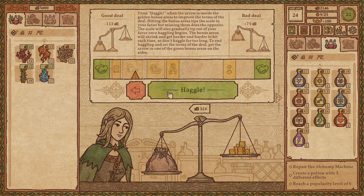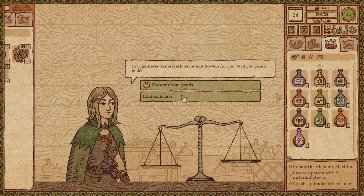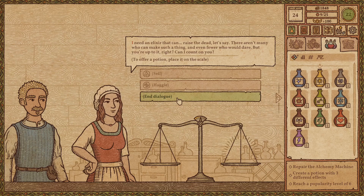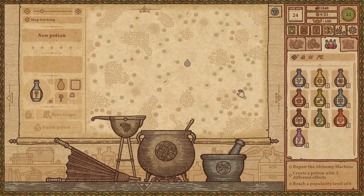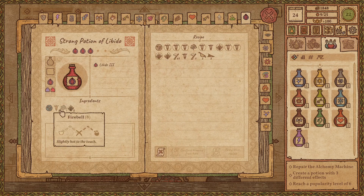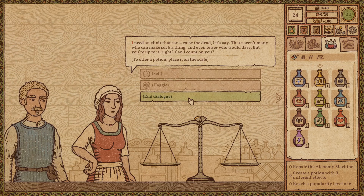I should probably spin down a bit more, but I'm hoping to get to the machine. I need an elixir that can raise the dead. There aren't many who can make such a thing, and even fewer who would dare. But you're up to it, right? I do not know, madam — I think that's down in here. Ooh, wow, I can't get over there. Madam, I'm afraid I do not have anything to help you with today. Please try back again later.